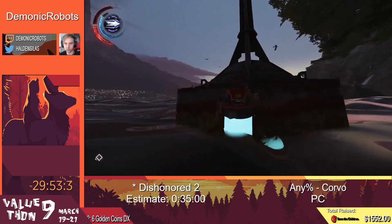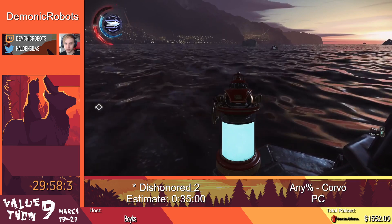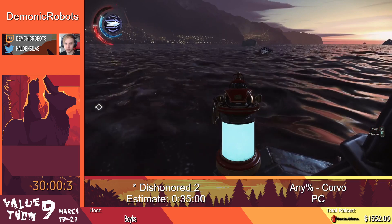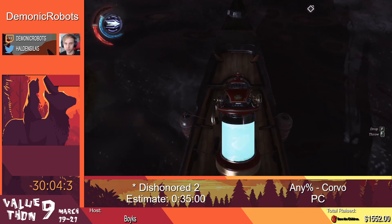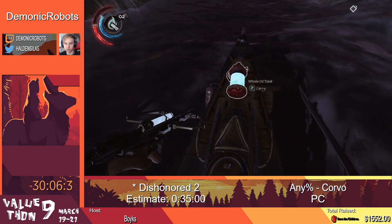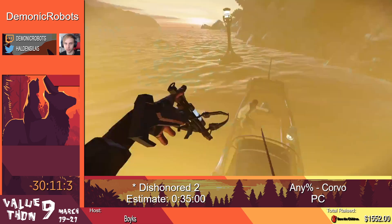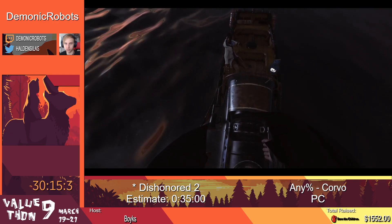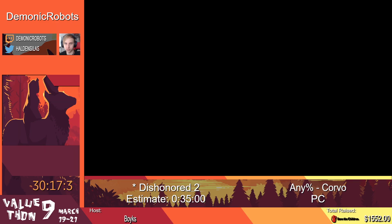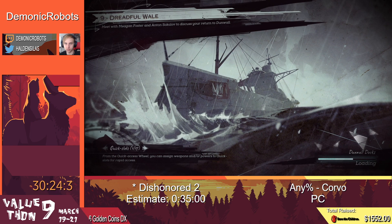We're going to get over here and be ready for when she arrives. We jump on, set the oil tank down, aim at it, and right as the dialogue begins — right when she starts talking — we shoot the barrel with a flammable arrow. That causes it to explode and because we take damage while we're talking to her, it skips the rest of the dialogue. Which is very nice. Now we are heading to the final mission.